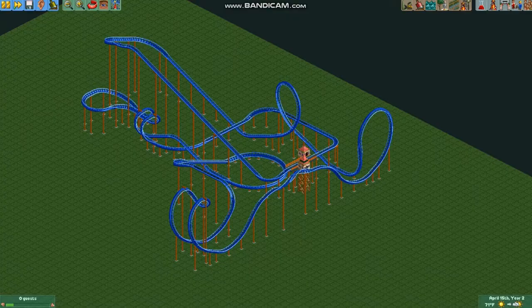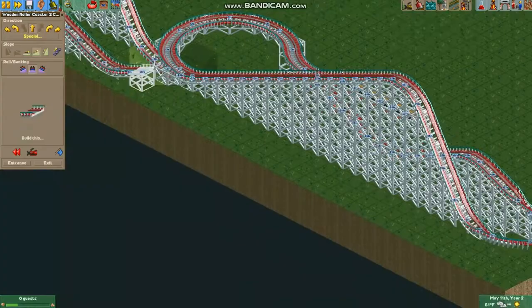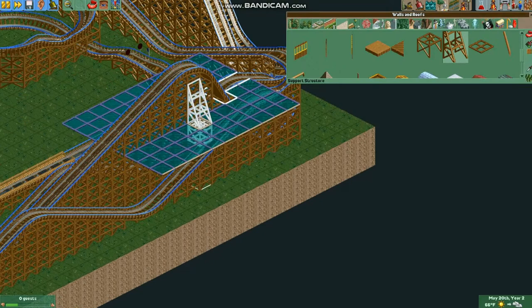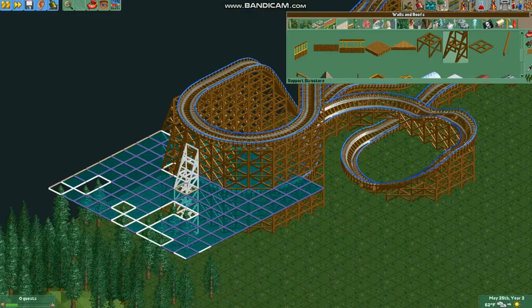So here's the roller coaster before the scenery transformation, and this is it now. And if you look at the statistics before and after, it shows. Now for wooden coasters, you should try the same things, but there's one additional thing: support structures. Place them like this, next to the track. But we're only adding these structures for aesthetical purposes.